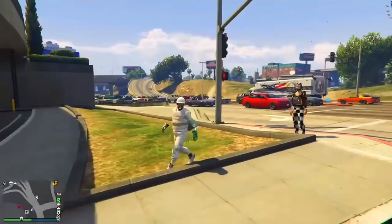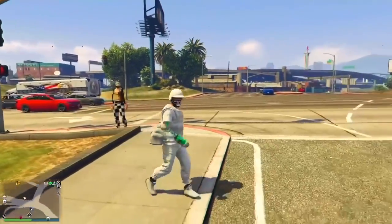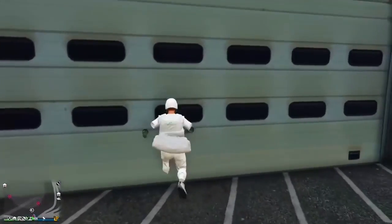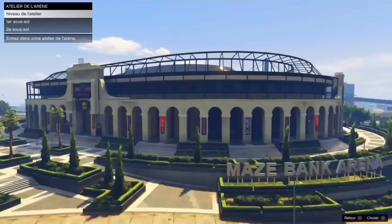Vous aurez aussi besoin d'être en session sur invitation et de placer votre centre d'opération mobile comme moi dans la vidéo. Vous aurez aussi besoin d'avoir un ami pour réaliser ce glitch. Ne vous inquiétez pas — le Discord est en description si vous souhaitez échanger avec des joueurs.